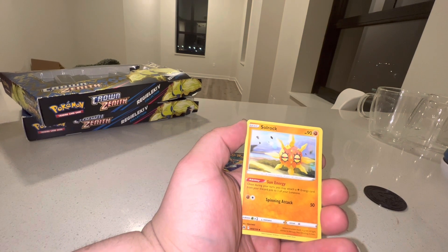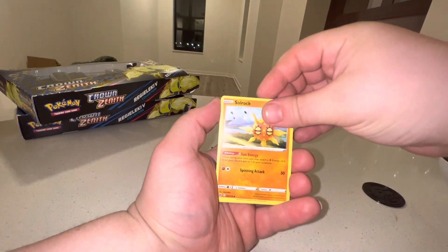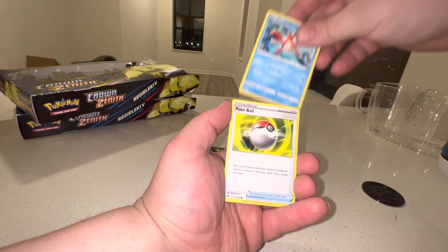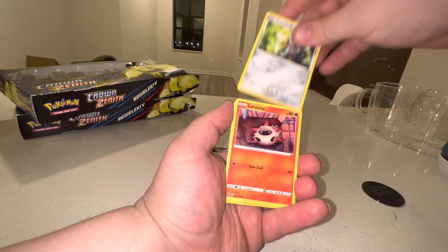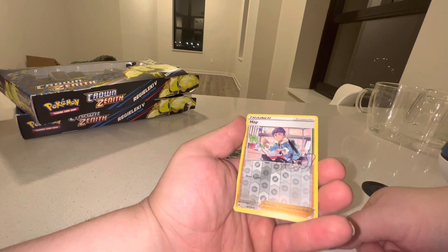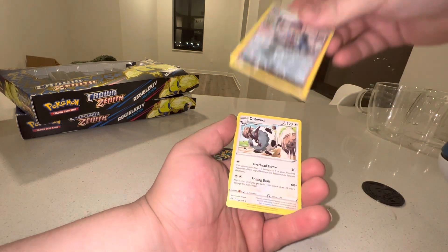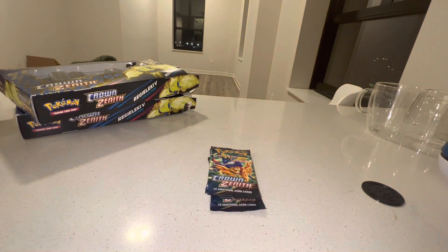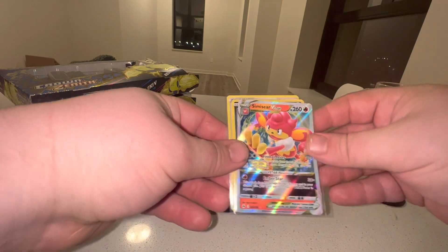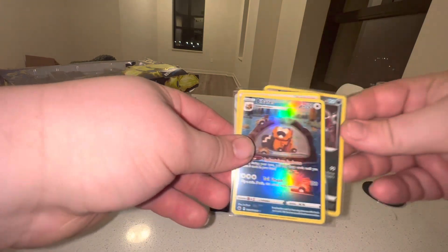Last pack for box one - if you chose box one, this is your last chance before we move on. We got Solrock, Lunatone, Croconaw, Corphish, Pokeball, Wailmer, Pawnard, Larvesta, and a reverse Hop - I didn't know you could get the signature cards in reverse! And a double miss for our rare - so box one comes down to: Bede signature holo, Samurott V-star, Hoopa holo, and the Bouffalant Galarian Gallery hit.